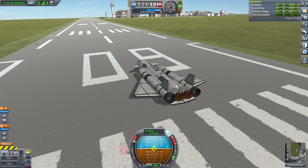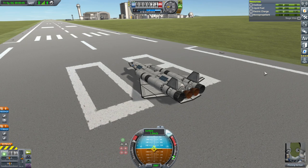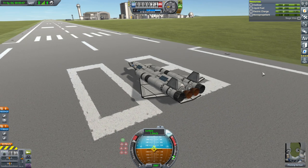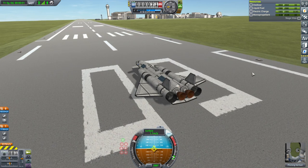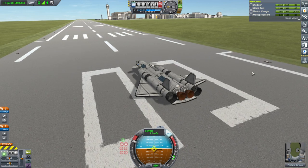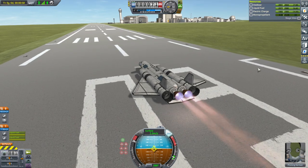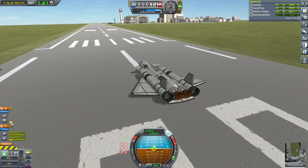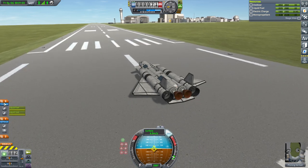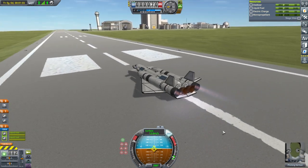We're already rolling, SAS on. I've added Waterfall and the stock Waterfall effects, so I'm about to light the engines. I've taken out Real Plumes and the stock Real Plume configurations. Oh, wrong engines — whoops. That looked nice briefly but we need to shut those down. Oh, that's pretty nice looking.